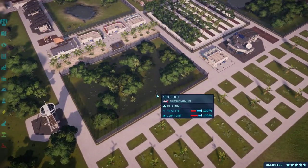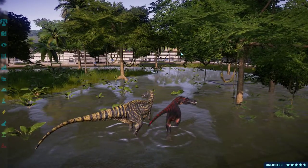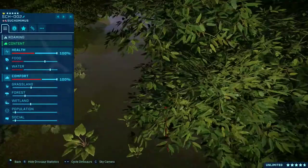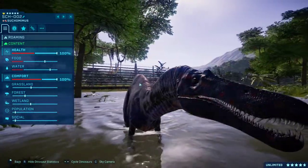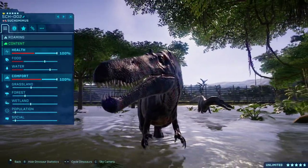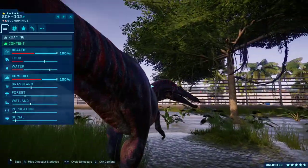We have the Suchomimus. You just gotta include Suchomimus in a park because it's beautiful. Oh, I really like this jungle pattern — it's so red. And red is one of my favorite colors. Beautiful.